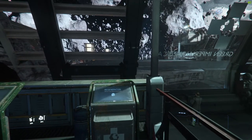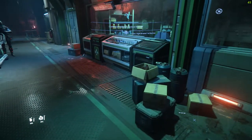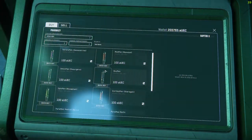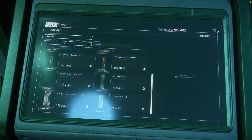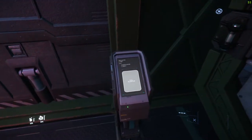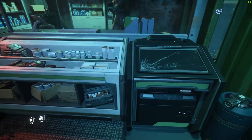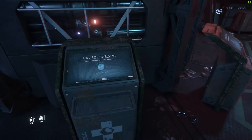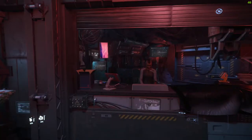You can set your regeneration or spawn point right here — if you happen to get killed and want to respawn at GrimHex, this is where you do it. There's a pharmacy where you can purchase med pens and medical attachments for your multi-tool. There's also a patient check-in if you need to go and get medical help.